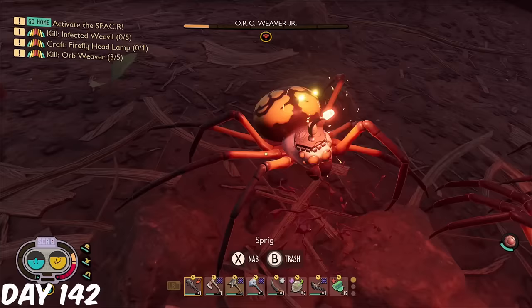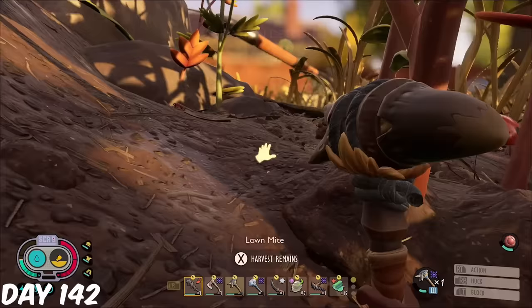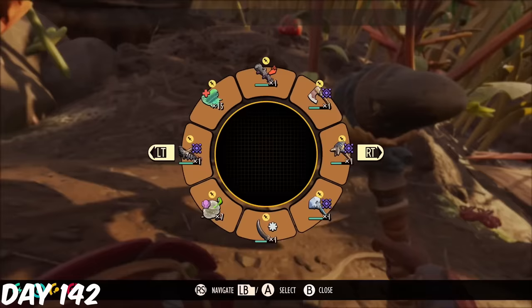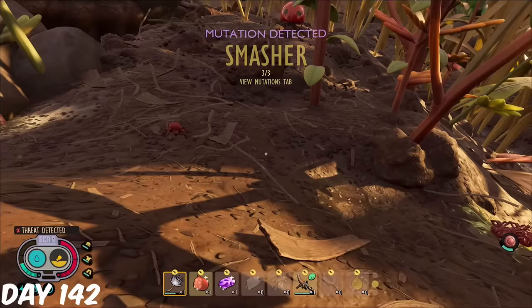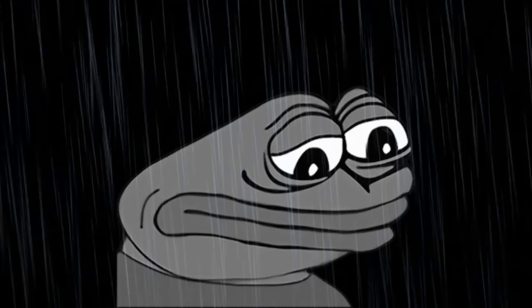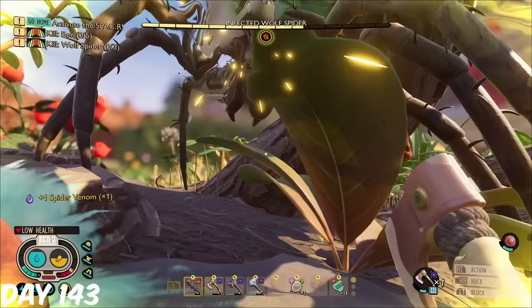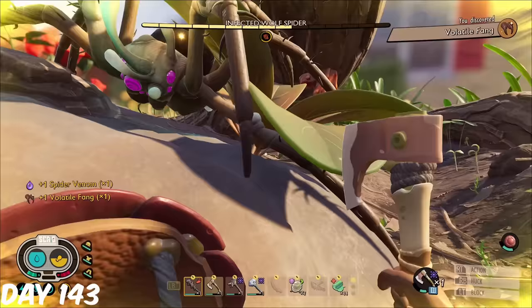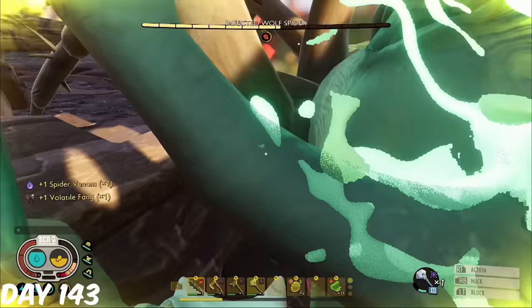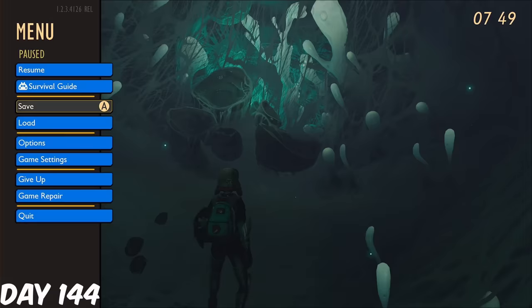I was trying to kill stuff with my hammer for Smasher, and managed to die to an orc fire ant. After a few more kills, I finally had stage 3 of the Smasher mutation. After 40 days of killing and stealing from the infected wolf spider, I was finally able to get the Volatile Fang Trinket. With this trinket, I was now ready for the infected broodmother.